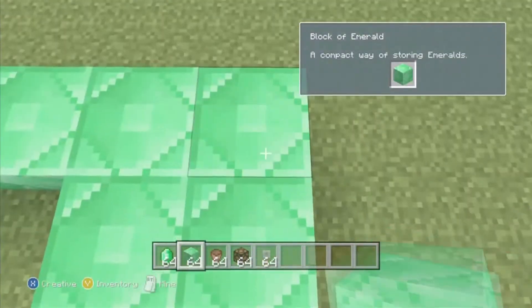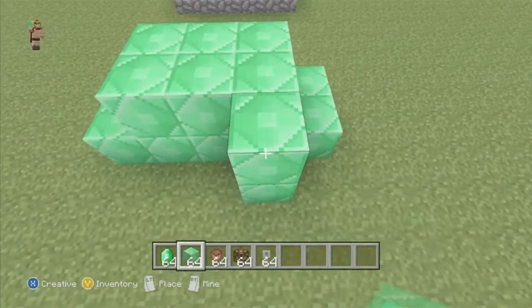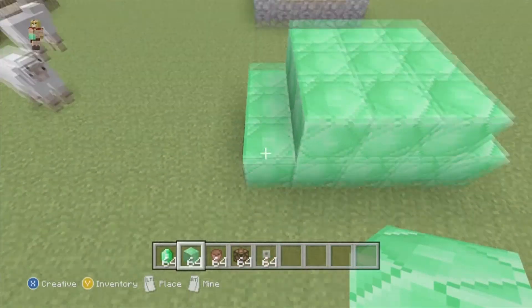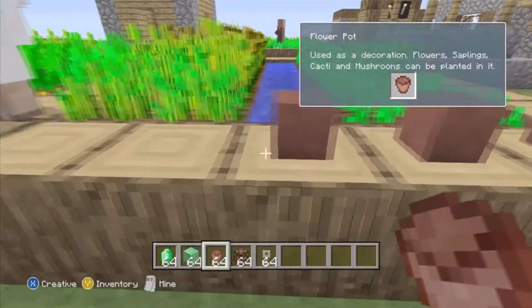It's just fun to mess around with the emerald blocks. I love any new block added into the game, especially emerald blocks that are actually going to be of big value, so it's always fun to play around with them. Flower pots — just something little, but very fun.